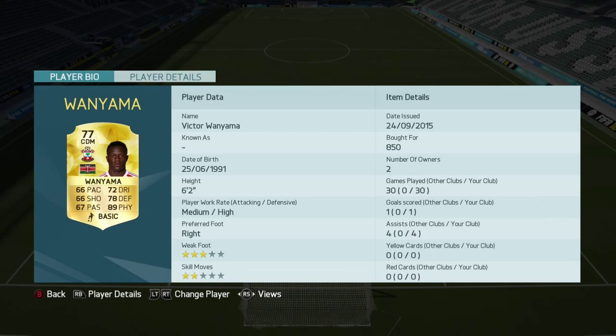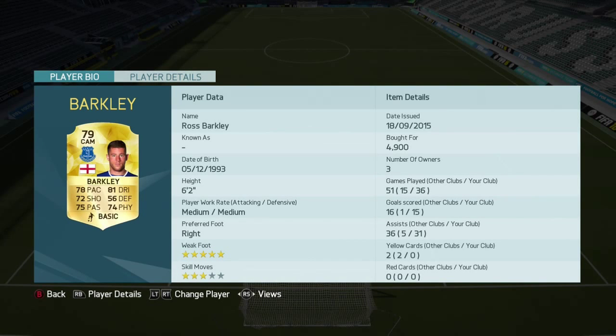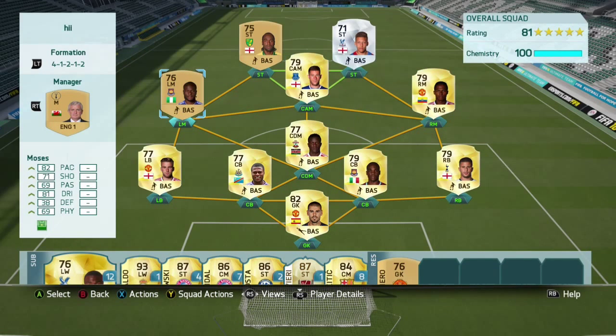CDM Victor Wanyama — that 8 and a half physical is a big thing. Cheapest he goes is about 1.5k to 2k, and he's 6 foot 2, so he's a strong CDM and a beast. CAM Ross Barkley — 5 star weak foot, which is a sick stat. 3 star skill moves, about 5k, 6 foot 2 as well, pretty strong, and he's got a lot of goals for me.